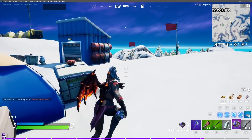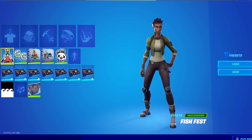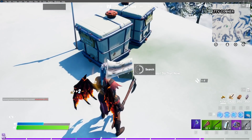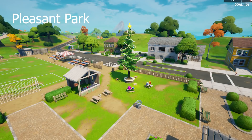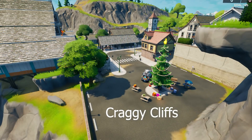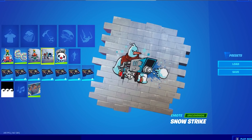The rest of the challenges include: deal damage with the lever action rifle — you have to deal 100 damage, which rewards you with the Fish Fest emoticon. Another challenge is to dance at holiday trees — five of them. Here are all five locations of the holiday trees. This also rewards you with a spray featuring Snowmando on it.